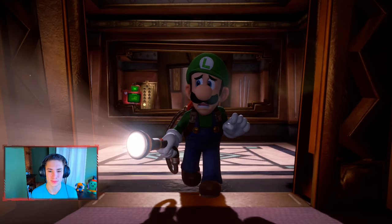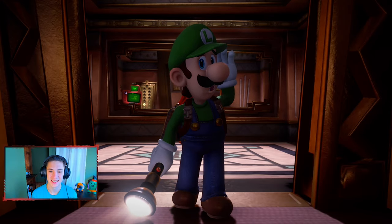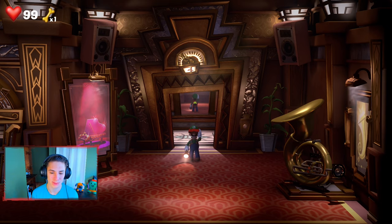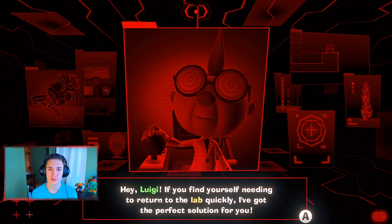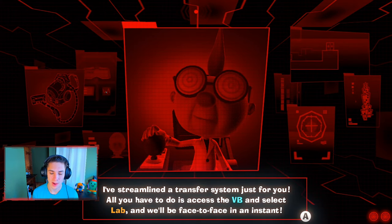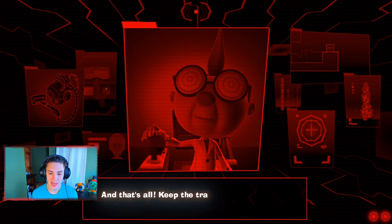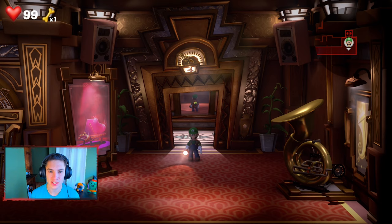Let's get going in here. Luigi's like, oh, this looks pretty cool. We're gonna call from our Virtual Boo from Professor E. Gadd right now. He says: 'Hey Luigi, if you find yourself needing to return to the lab quickly, I've got the perfect solution. I've streamlined the transfer system — just access the BB and select lab, and we'll be face to face in an instant. The system goes both ways too.' So we have like a little teleportation device if we want to go to the lab.